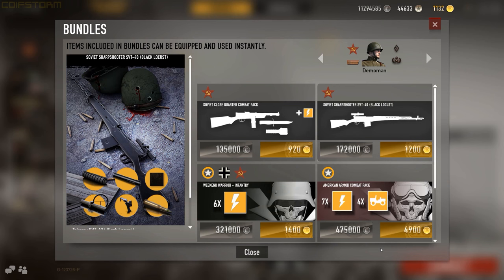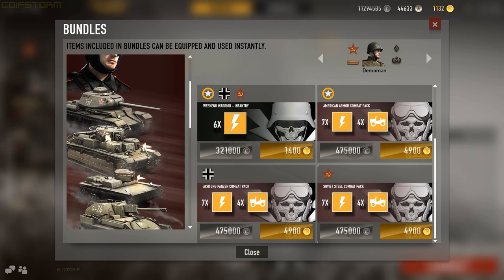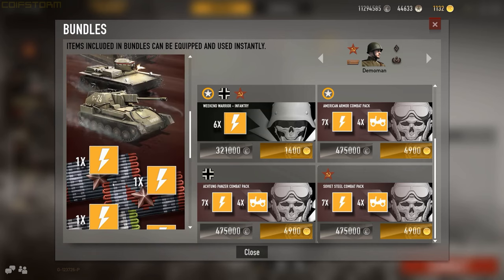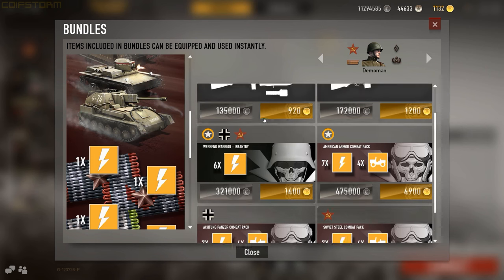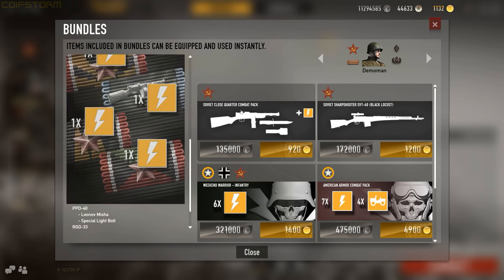If you're starting out with money to spend and want to push through progression — remember, it's not pay-to-win, just pay to advance — you can buy bundles. For example, the Soviet Steel Armor Pack gives you tanks immediately, including a heavy tank, which is a good money-maker. You also get ribbons, which aren't bad. You can also go for infantry guns, recon, or whatever class you prefer.